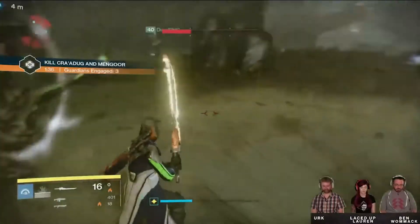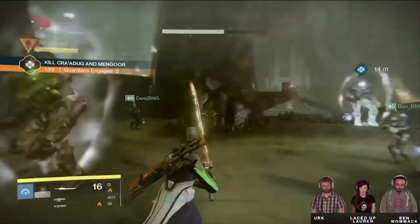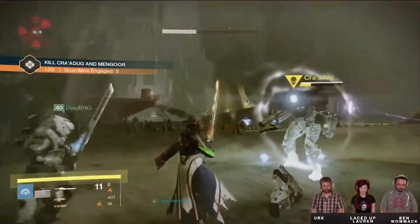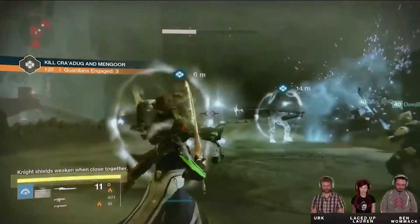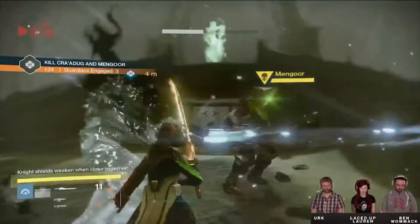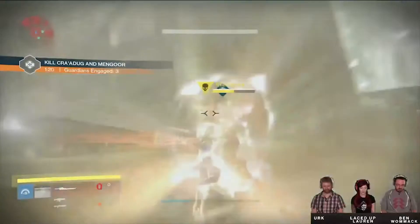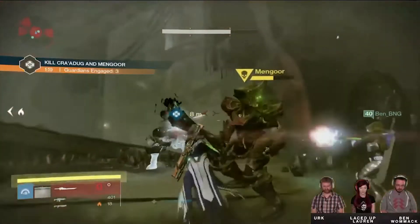There is a trade-off however with this weapon type. Whilst these swords are incredibly powerful, you have to get into incredibly close contact. So using these on things like raid tier bosses may require some more coordination, as these types of bosses tend to use a ground stomp ability that can kill you in one hit.